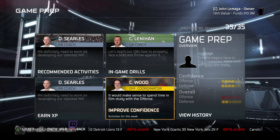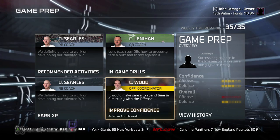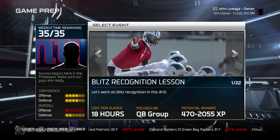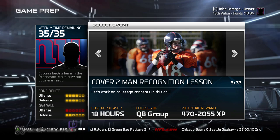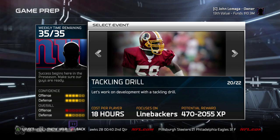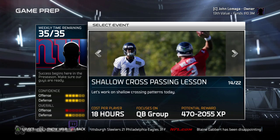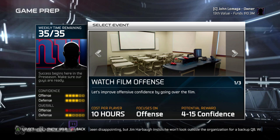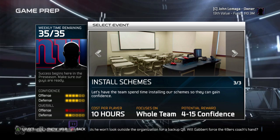Earning XP is good for long-term growth — if you've got a young team, that might be a good way to go. You can improve confidence, which helps how your team plays. There are some drills; some actually require you to be on the field and play, while some are just automatic. Every week you have 35 hours of time, and the ones I'm flipping through right now cost 18 hours. It's up to you to pick what you want — QB group, running back, defensive back, linebackers.